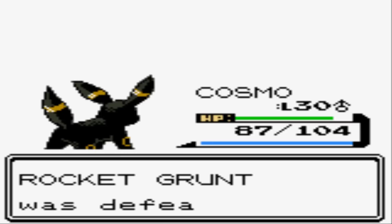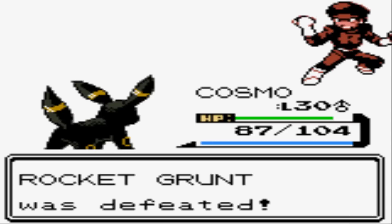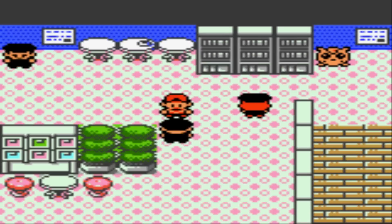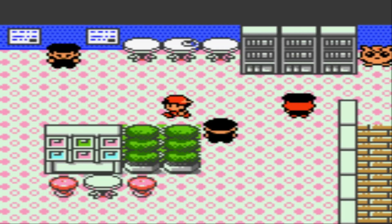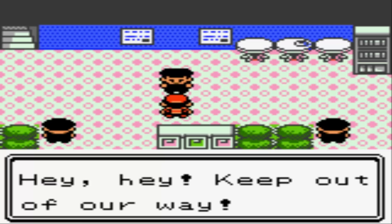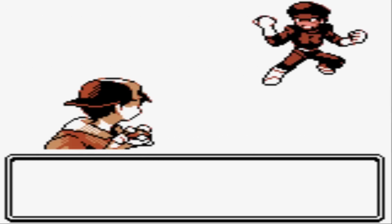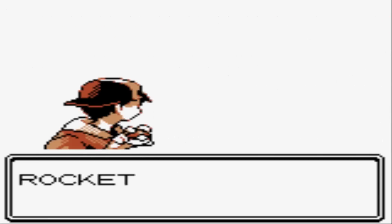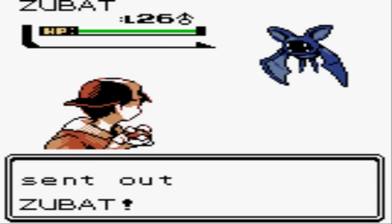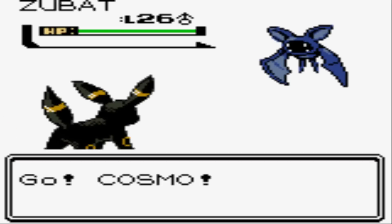Not quite up to level 31, but we defeated him. Can we get a cleanup on the second floor of the Radio Tower? I've got like 5 dead rats. We've got another easy trainer here — should be perfect to get Umbreon up to that next level. The second floor is loaded with Team Rocket Grunts — they're here to make absolutely sure no one gets up to the third floor. He's got a Zubat, so a couple of easy Pokemon for Cosmo.